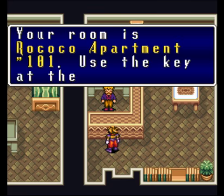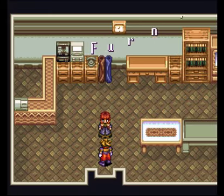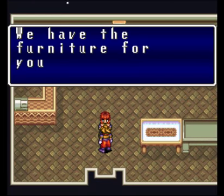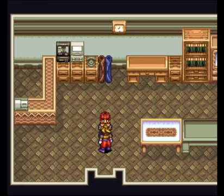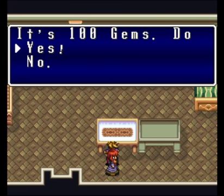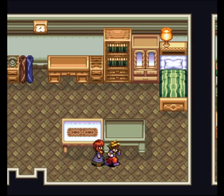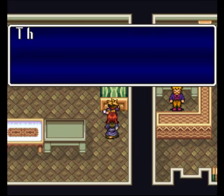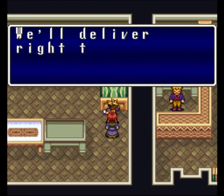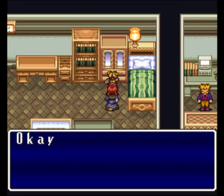You can actually come back here to sleep. We basically have apartment 101. I can take her around and just buy everything. Being on the floor is sad, obviously — get a bed. I may as well get everything — is everything 100 gems?